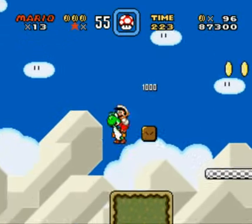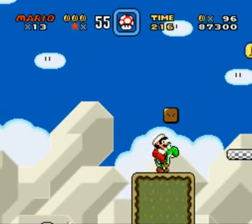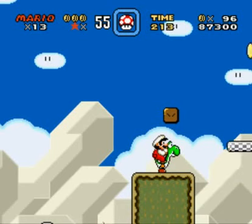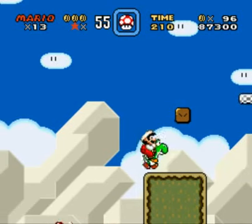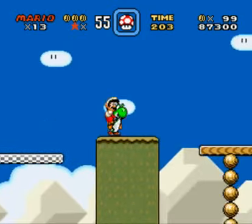Fire flower! Now I can finally show off switching items. Press select and we get that. You can use the item stored up there — that's the point.